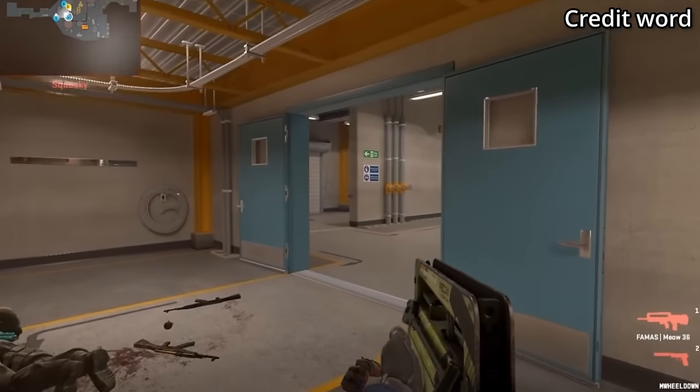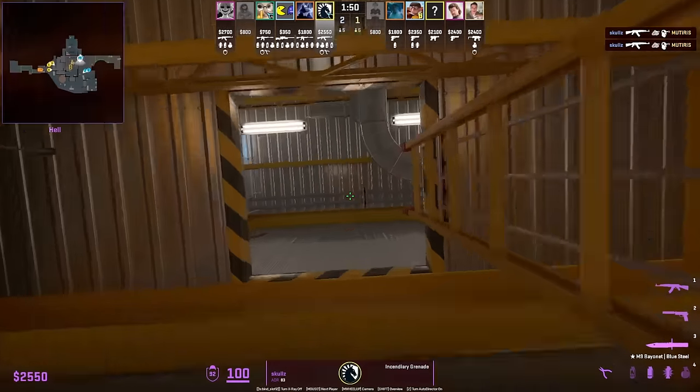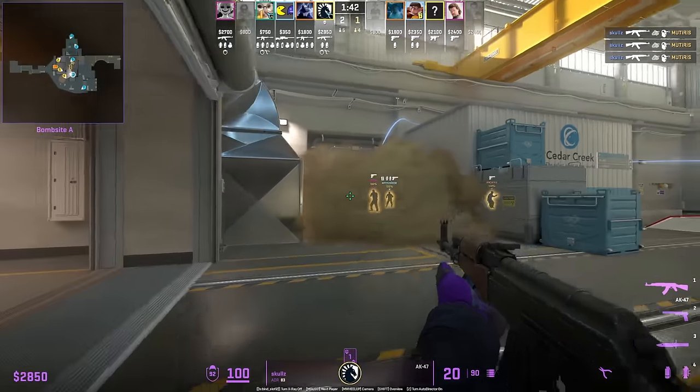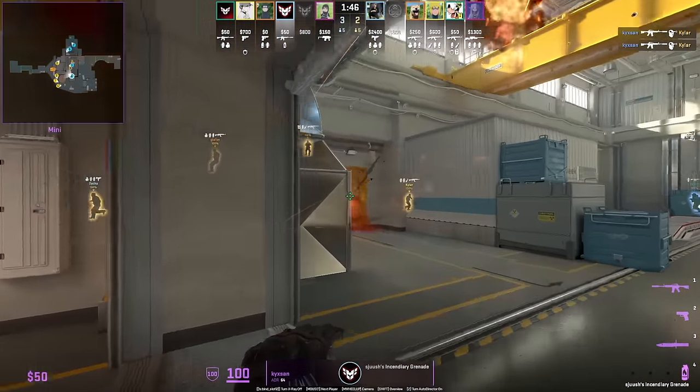You are accurate from up top — the T gets the frag on the CT and no CT will ever check up there. At the start of the round for door: molotov off door, then throw the nade off the top of the hut so it bounces and breaks the door. Keeksan molotovs deep door from main and actually pushes through into the door behind the cover of the molotov — the T is not expecting it.